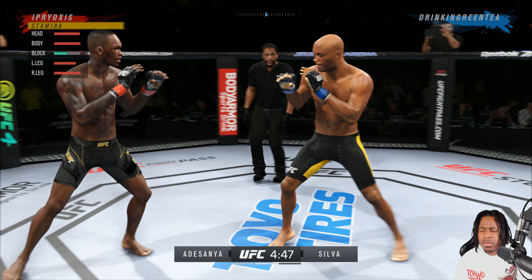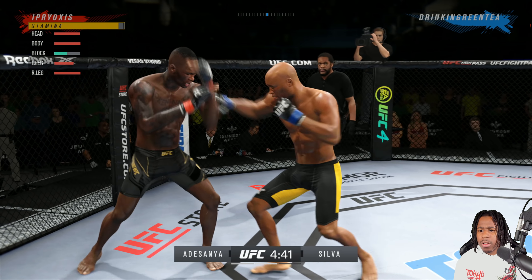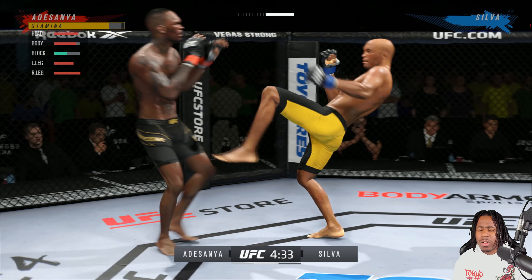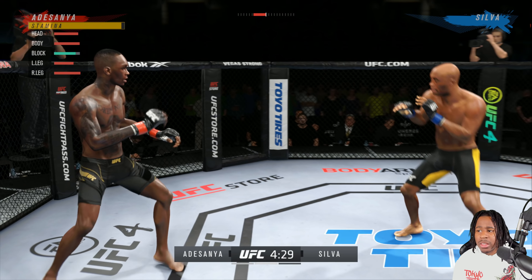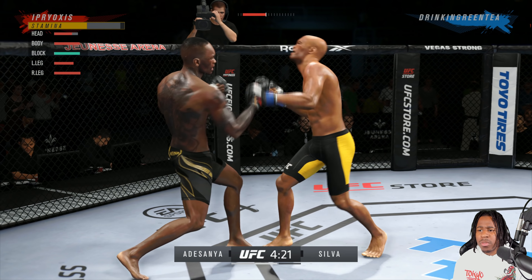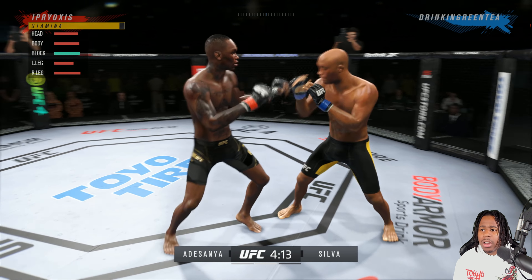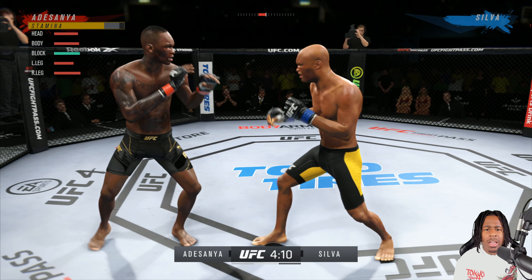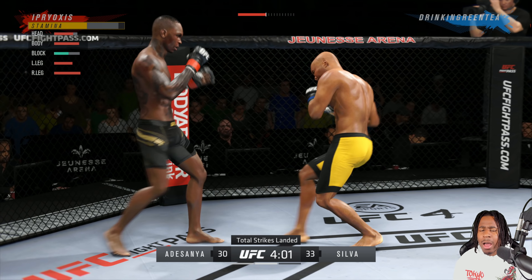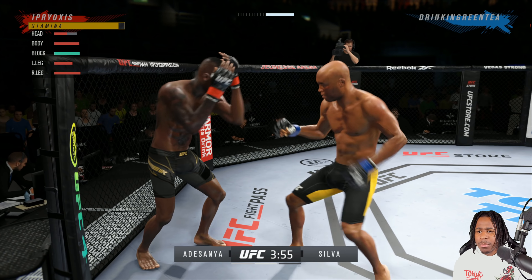We catch him with the cross. He goes to the low kick, jab, cross. Anderson Silva is a really good pick against Israel Adesanya with the footwork and the range. This guy's having problems blocking my strikes — he keeps thinking after I go low I'll stay low, but I go high with a question mark kick, a high kick, and he keeps getting hit by it.